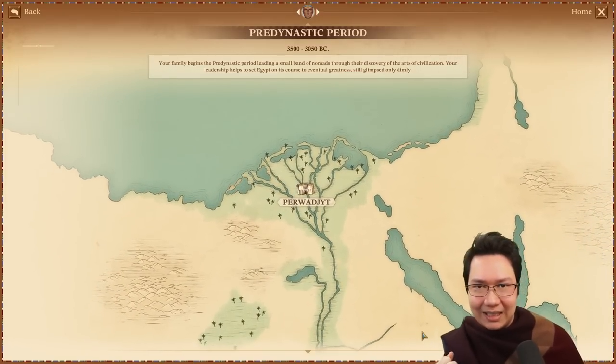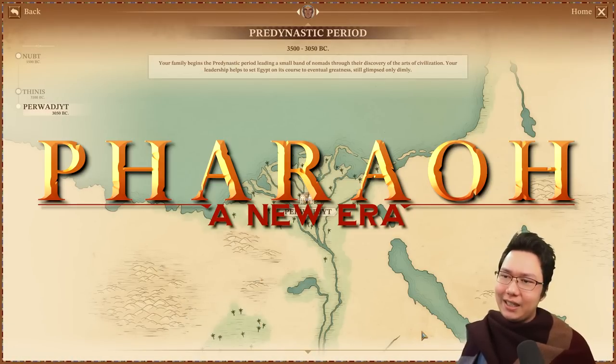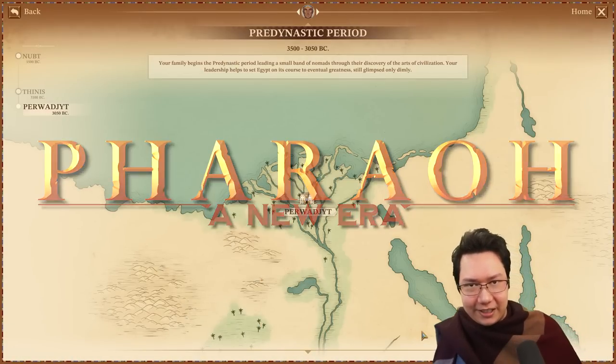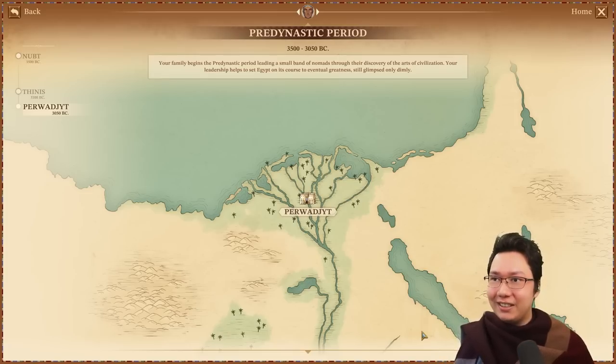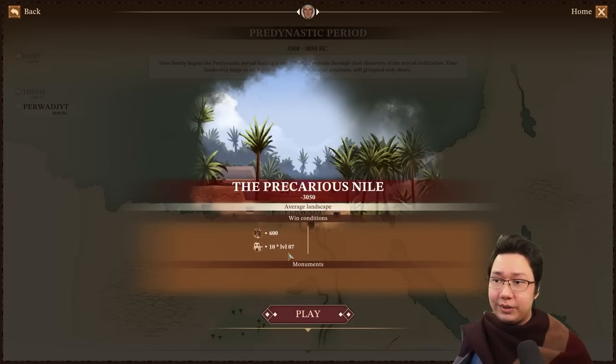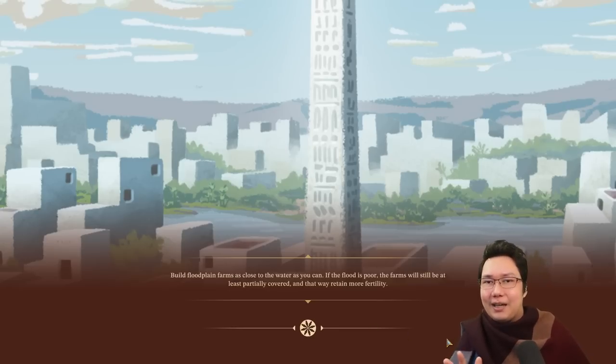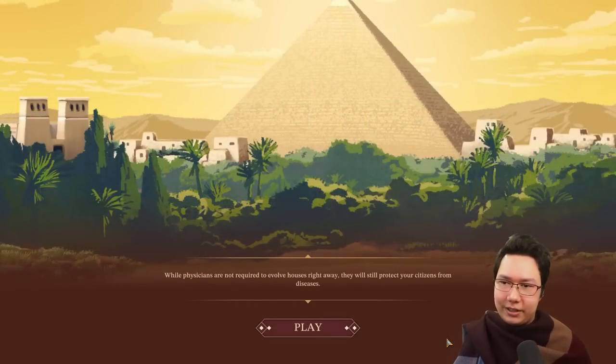Welcome citizens of ancient Egypt to Mission 3 in the pre-dynastic period — the third and final mission of this dynasty, 3500 to 3050 BC: Per Wadjet. This is a notorious mission if I recall correctly from the original Pharaoh. We do need to get 600 population in modest homesteads. Let's go ahead and play and get into the game.